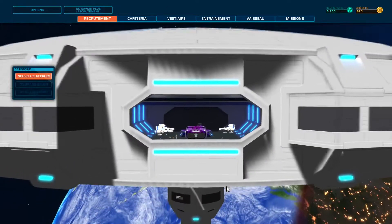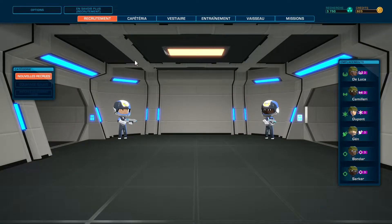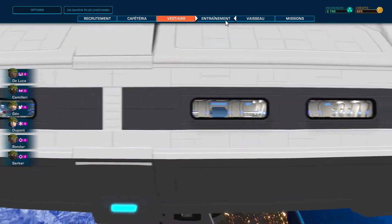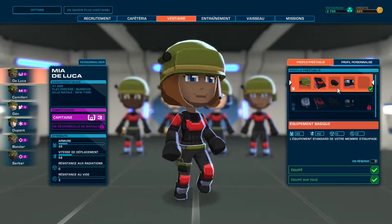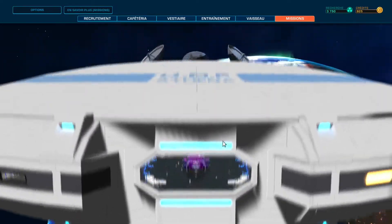Vous avez le recrutement, où vous pouvez recruter de nouvelles recrues quand les vôtres meurent — donc évitez de les faire mourir. On a fait un petit peu le tour : la cafétéria, le vestiaire, l'entraînement, le vaisseau — tout vu. Maintenant on va aller voir les missions.